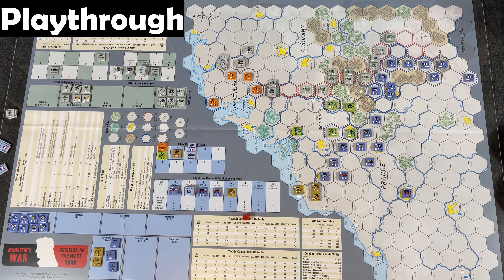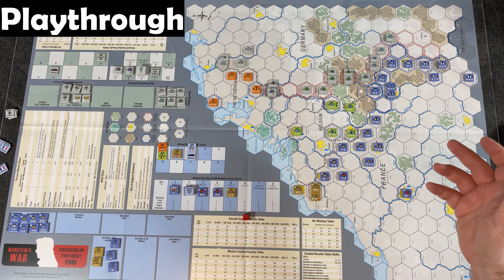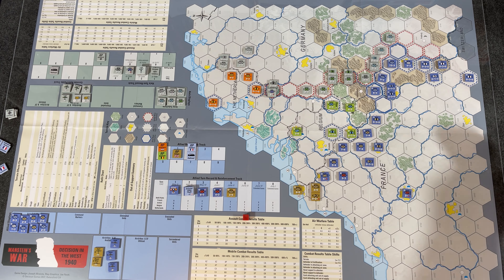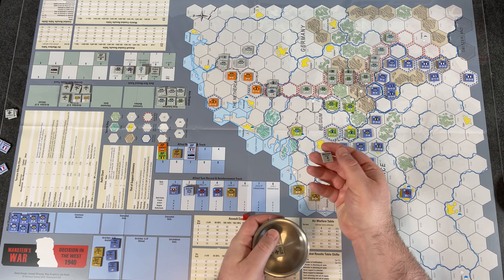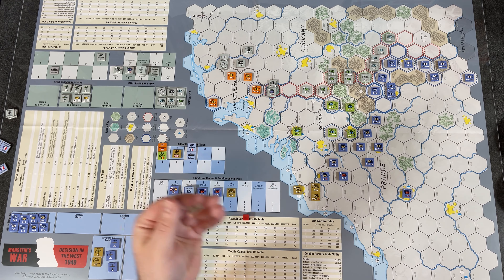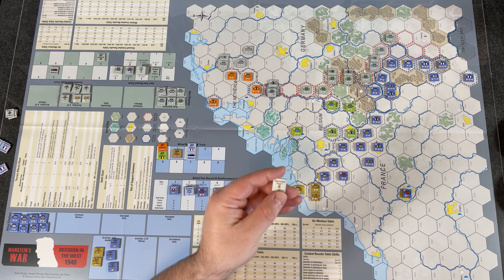Beginning of the playthrough. Initiative phase — on the first turn the Germans have initiative because they control all their cities. During the first turn, the Germans get to pick from their markers rather than drawing randomly. I'm going to pick the Manstein Plan, which I had already selected. There are three different plan markers and you pick one; in a two-player game you keep it secret, but playing solitaire I obviously can't.